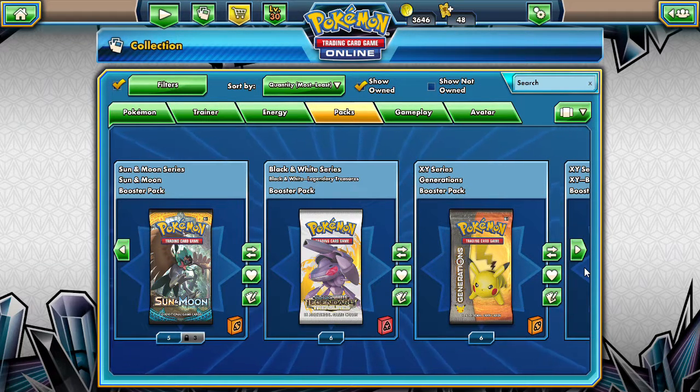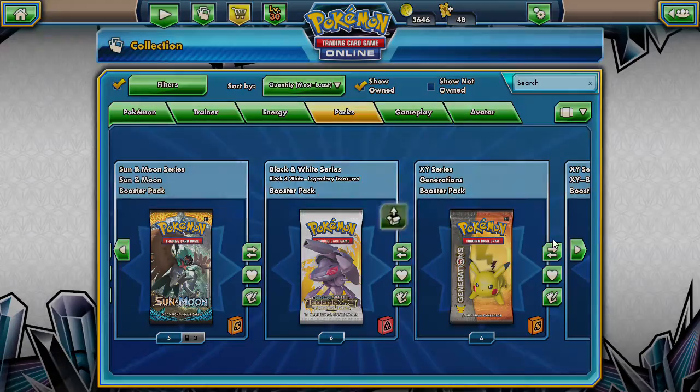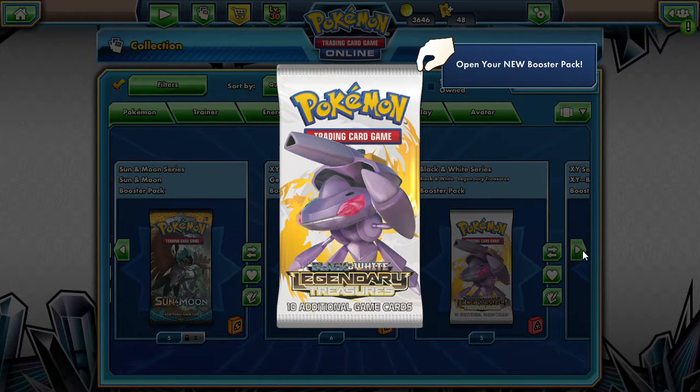What's up friends, Dapper Draby here, welcome back to another pack a day! We are opening up two more packs of the Legendary Treasures today. These are pretty sweet packs — look how great this looks with a Genesect on the front of it. 10 additional game cards — it's been pretty lucky for us, let's see what we can pull today.